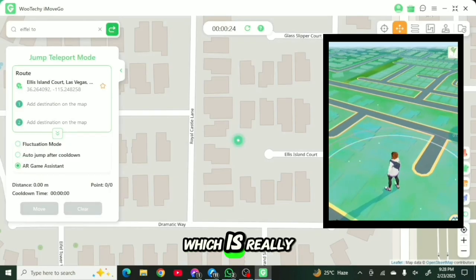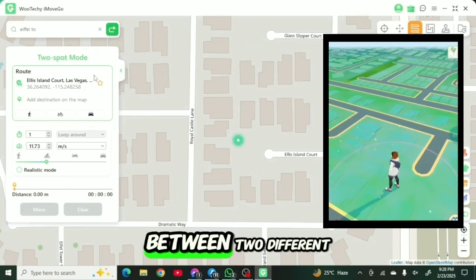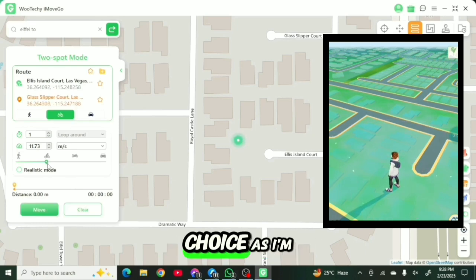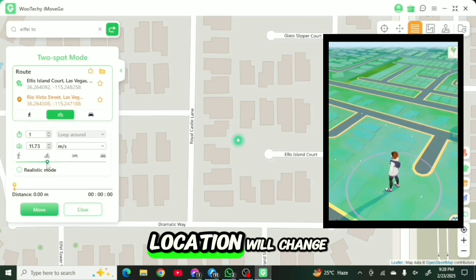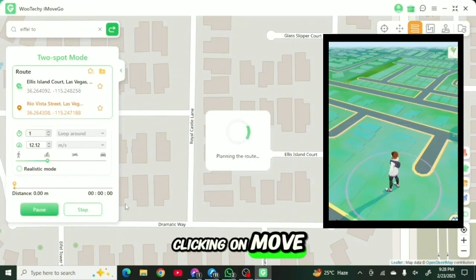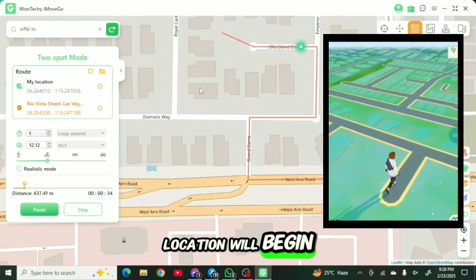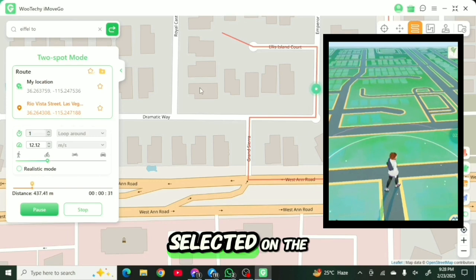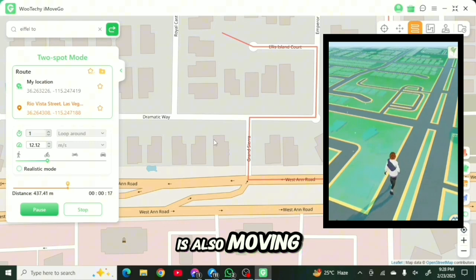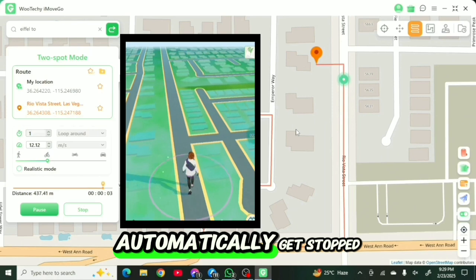The third feature is really interesting and it's called Two-Spot mode. Here you can set a connection point between two different places, and you can also choose your velocity of simulation — I'm choosing cycling speed, so my location will change every second at cycling pace. After clicking move, it automatically creates a path to reach the destination, and my Pokemon Go character moves along the road lanes as selected on the map. After the routing is finished, your character will automatically stop.